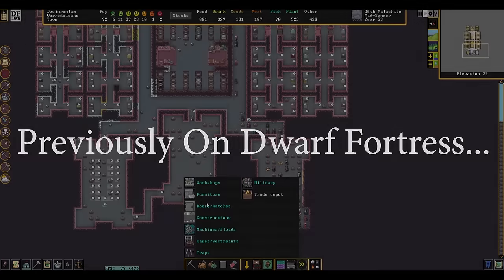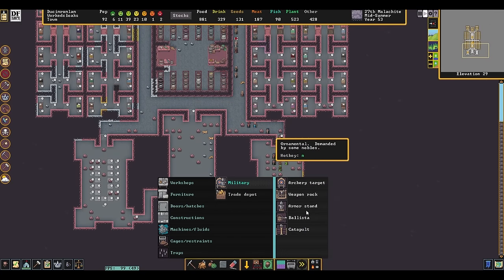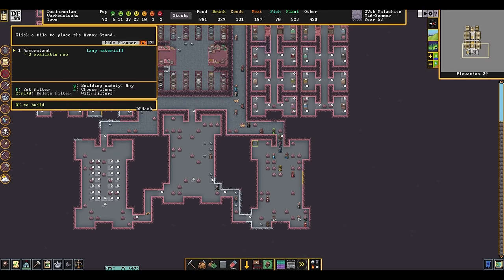I'm assuming you're going to want certain objects as well — five weapon racks, five armor stands. I think I'm going to put those in the throne room. One, two, three, four, five.